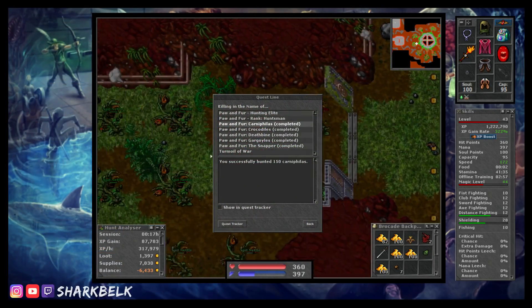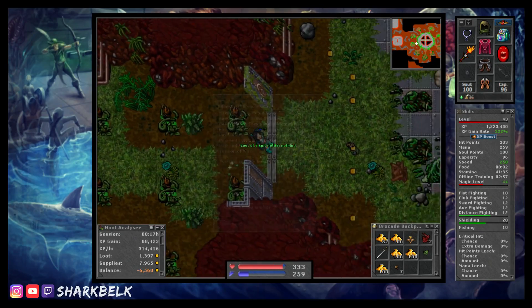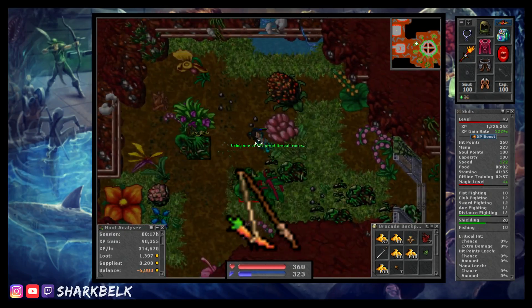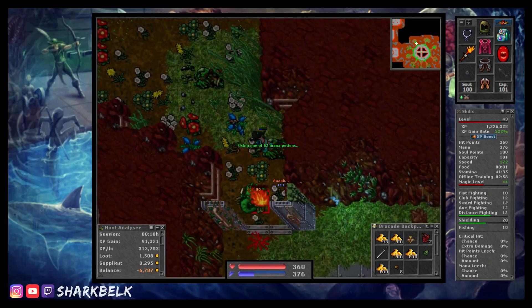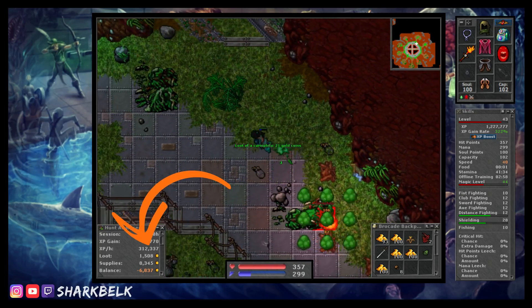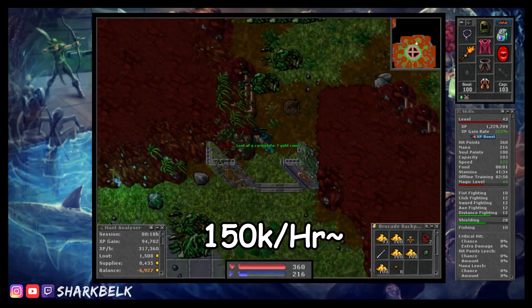I was able to finish the full 150 kills in under 20 minutes each time, never really stopping to pick up loot because frankly they're not great for money. While they do have a chance to drop a carrot on a stick, the drop rate is a staggeringly low 0.01%, so I wouldn't hold out much hope. In terms of EXP, you won't be blown away but you won't be let down either — it gives a humble 150k an hour.